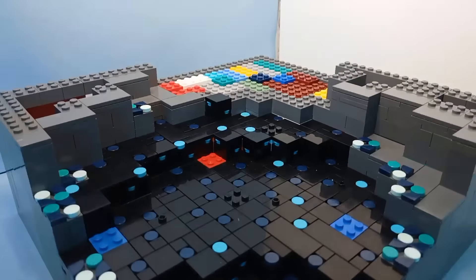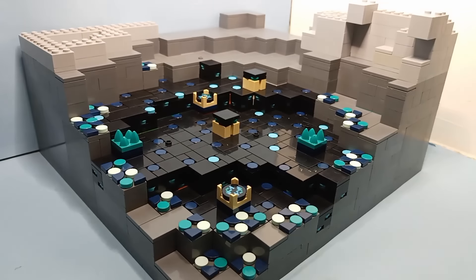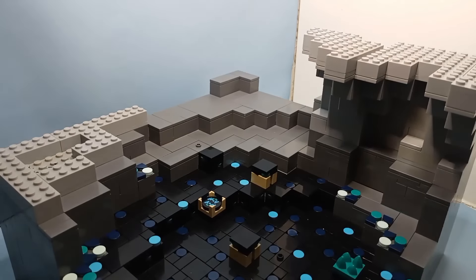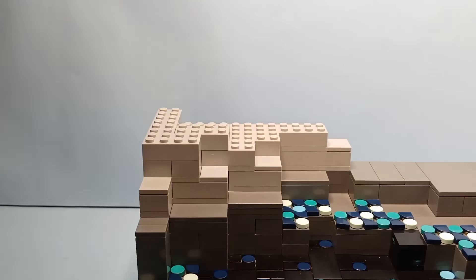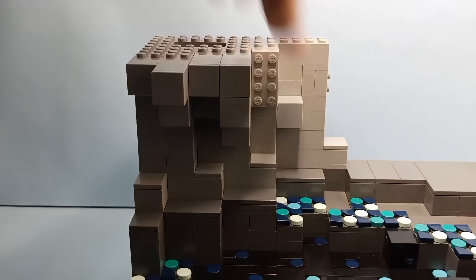I'm going to tile the rest of the floor off with some normal dark gray tiles. Next, I'm going to build the walls of the cave. I really don't have much dark gray bricks, so I had to build the rest of the walls in light gray. And for some parts of the wall, I used some SNOT techniques to make the undersides of everything smooth.